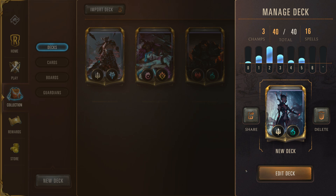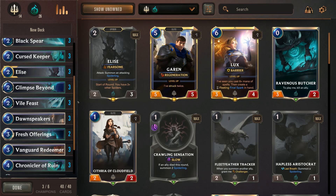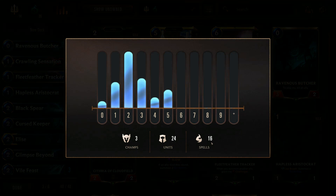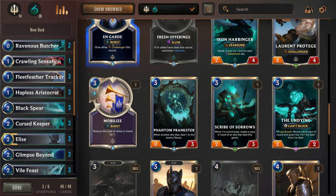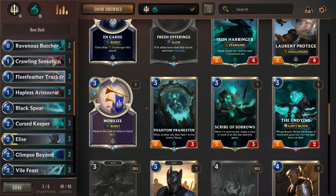Let's look at a completed deck. I'm running three champions, 40 total cards — three champs, 24 units, 16 spells. You saw a lot of capitalizing on getting rid of your own allies or taking advantage of allies dying. Keywords: regeneration heals fully at the start of the round; barrier negates the next damage done to it; burst spells resolve instantly and the enemy can't act before it finishes. You have three levels — slow, fast, and burst — with varying usage points during your opponent's turn, your own turn, and inside or outside combat.